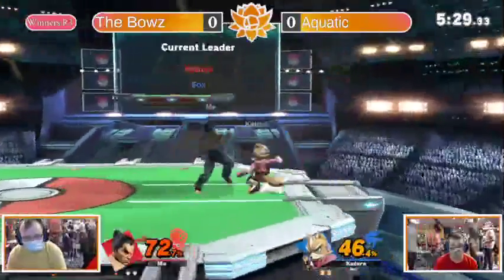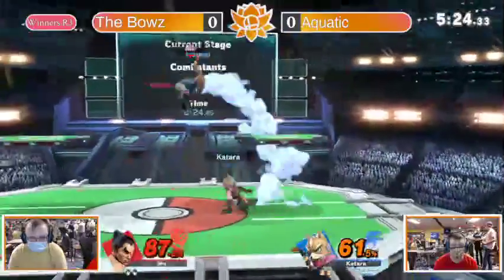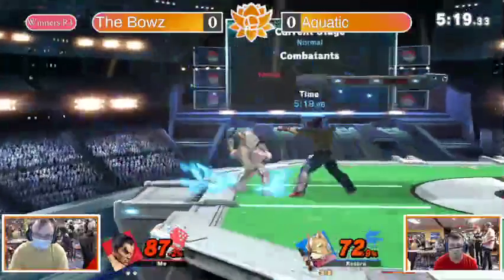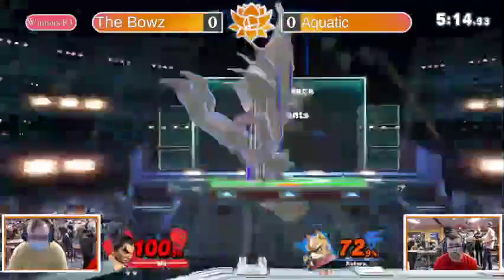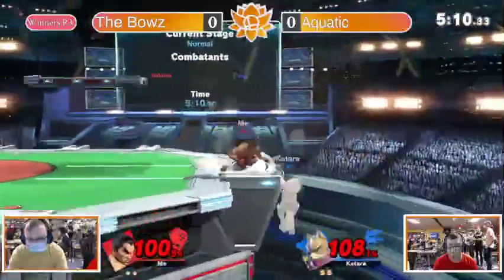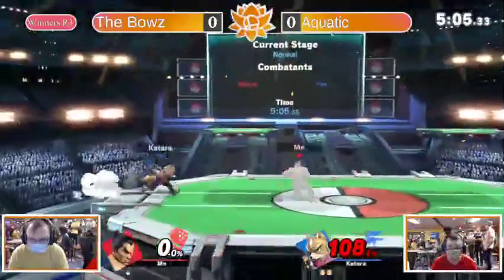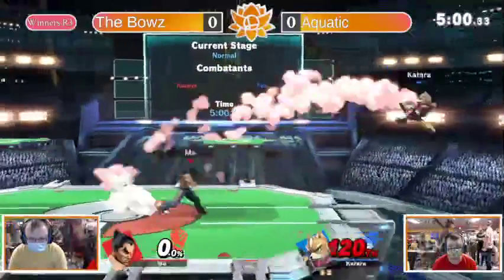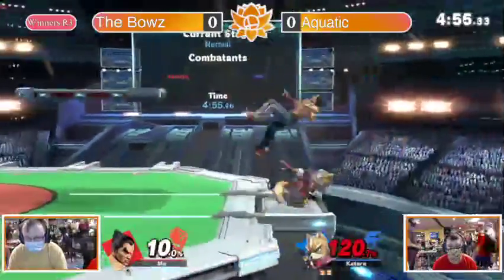Good job just baiting out the out-of-shield option. Kazuyas do that a lot — if they can see they can hit down air, they'll do it because it starts up and comes out super fast. Aquatic feels like he's dictating the pacing of this neutral a lot, but the percents are almost even because one hit leads to so much damage. Rage drive won't kill but earns him the lead. Up smash — the classic Kazuya. He's the seventh heaviest character, heavier than Piranha Plant, and he still died to that.